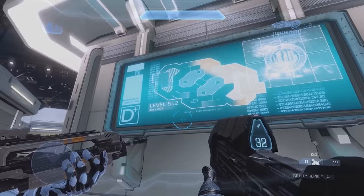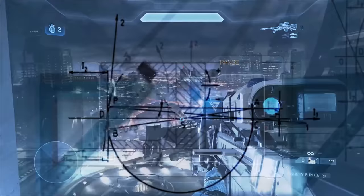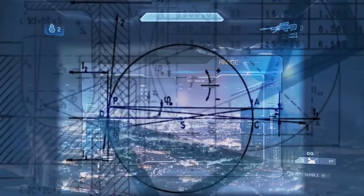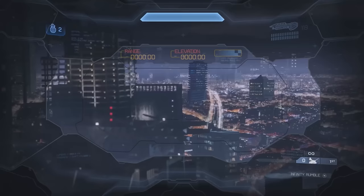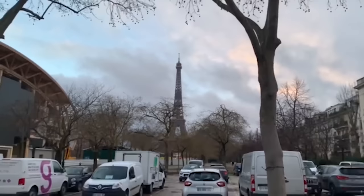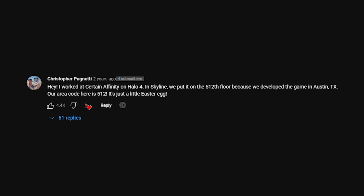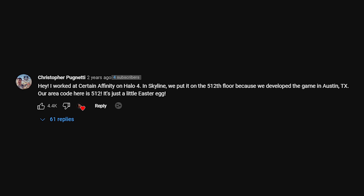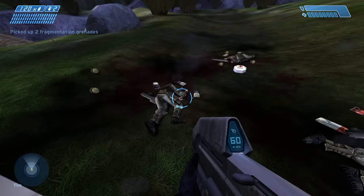Another interesting thing: we did a huge video on the level Skyline from Halo 4, which states it takes place on the 512th level. We did trigonometry to figure out the distance of objects and calculate how high up off the ground we were, and we were nowhere near 512 floors. We even figured out that the skybox was an area in France. But we finally got an answer — an employee at Certain Affinity commented saying the 512th floor is likely a reference to Certain Affinity's offices located in Austin, Texas, which has the area code of 512.